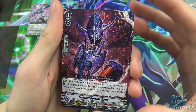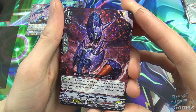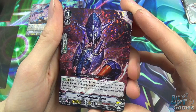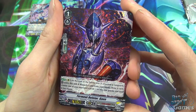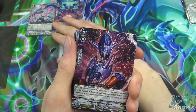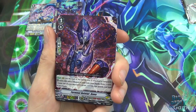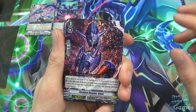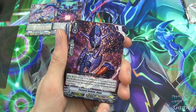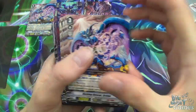Then we have Ferment Deleter Guillem, a grade 1. At the end of the battle where it attacked a vanguard, retire this unit, discard a card from your hand, draw a card, and choose one of your opponent's grade 1 or less rearguards and bind it face down. Link Joker use their resources — counter-blasts and soulblasts — pretty quickly, so this gives you an option to reload, which is nice. It does cost hand, which is awkward since that's the main defense, but still really good.